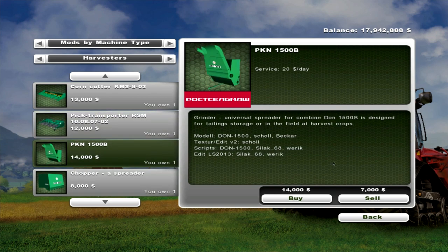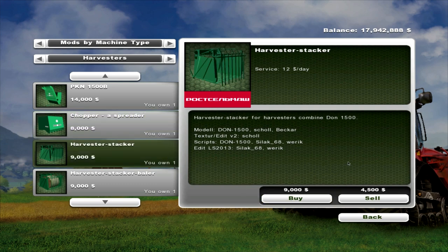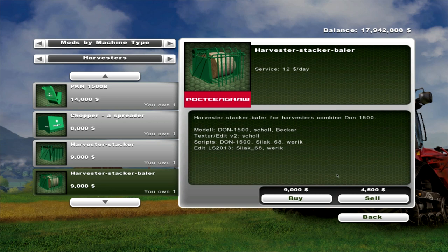We have a PKN 1500B with $20 a day maintenance — this is a grinder, universal for spreading for the combine. It has a chopper, which is $14 a day maintenance and $8,000 to buy. It has a harvest stacker, which is $12 a day maintenance and $9,000 to buy. It also has a harvest stacker baler, $12 a day maintenance and $9,000 to buy as well.